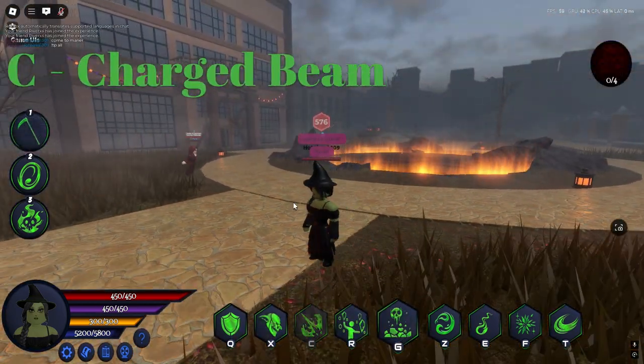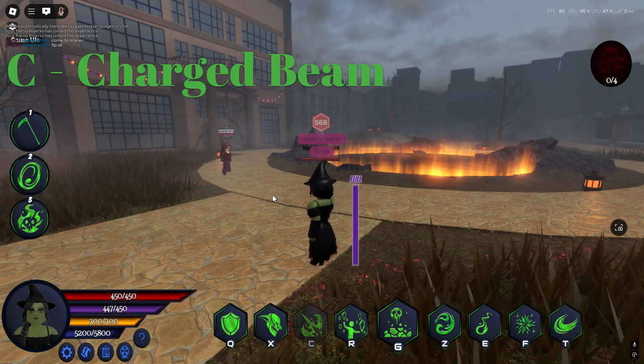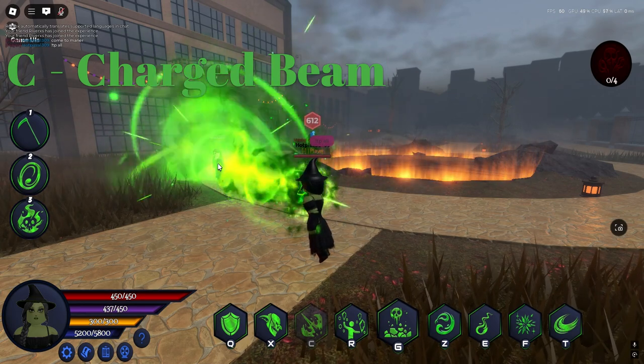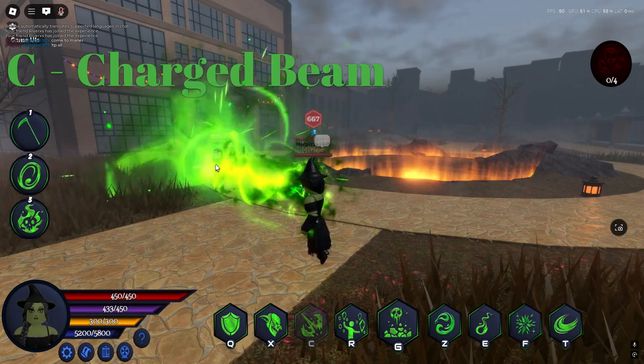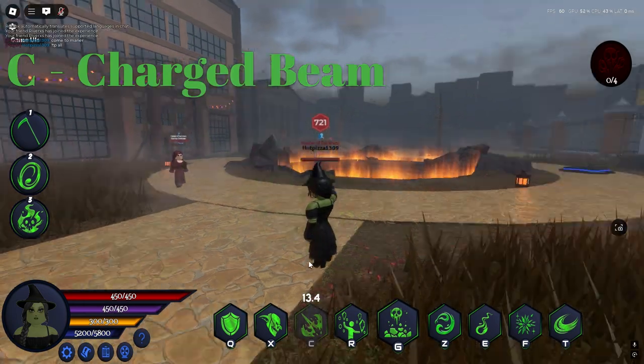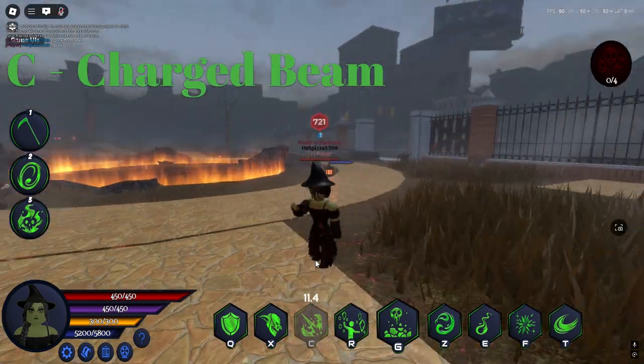Next key bind is C, aka Charged Beam. Press and hold the key bind until full, then release. When released, it will fire a mega beam that does massive amounts of damage while also giving little bursts of damage to people nearby. If skipped and not charged, it will be a weak beam that doesn't do much.